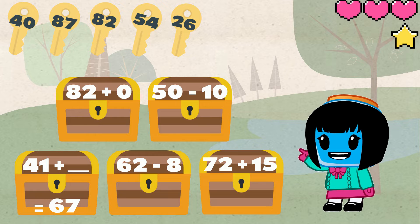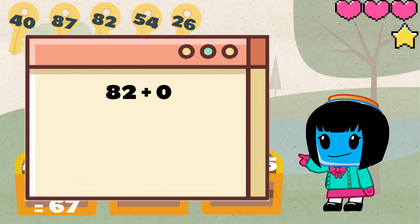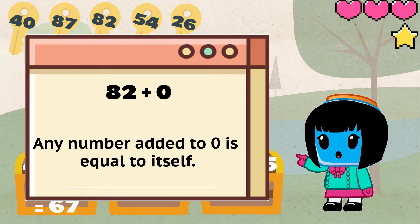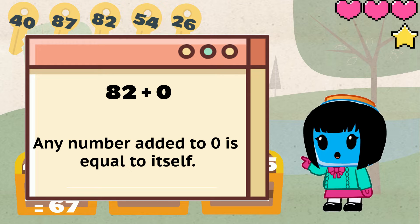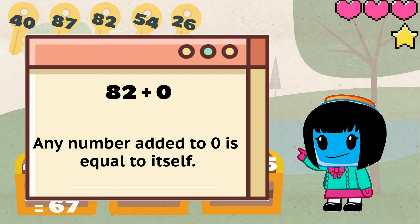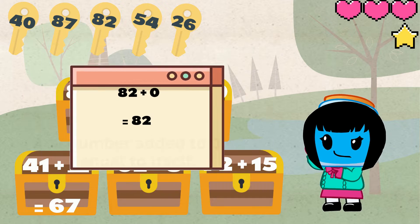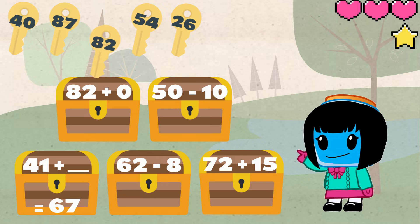In the first treasure chest we have the problem 82 plus zero. Remember that any number added to zero is equal to itself. So 82 plus zero equals 82. This means we use this key.